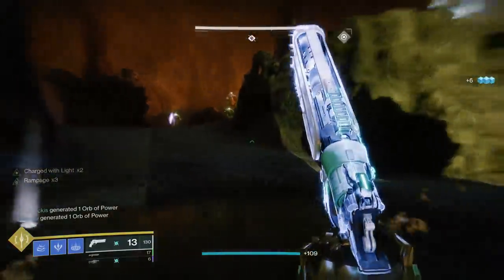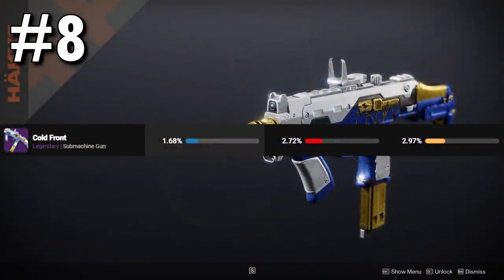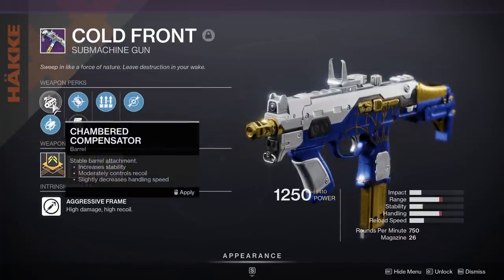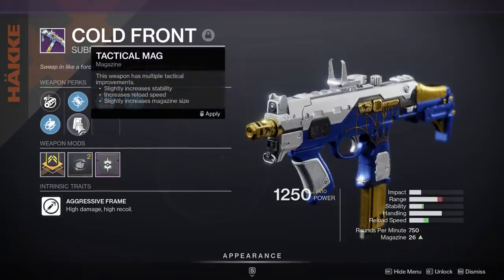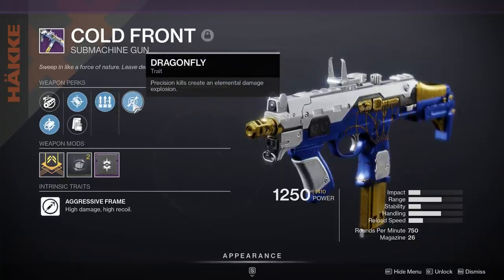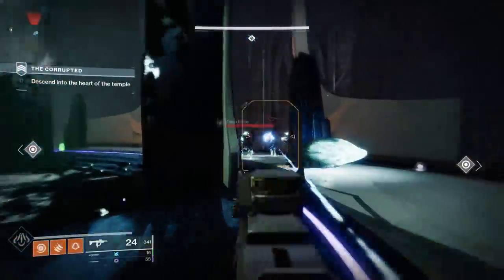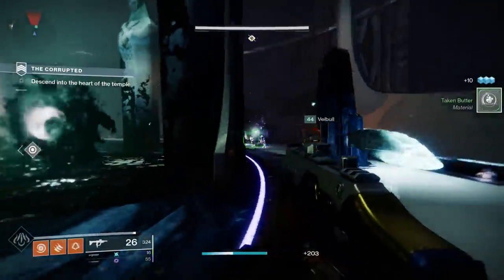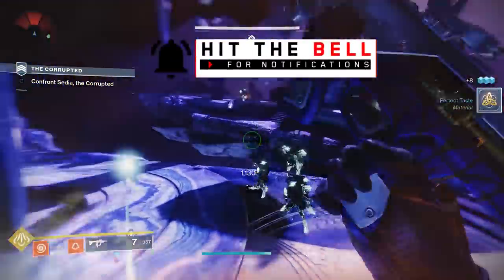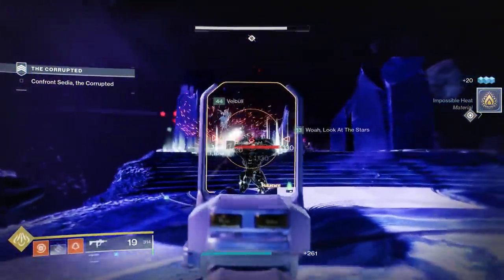At the number 8 slot, we have the Cold Front Legendary Kinetic Hand Cannon. I am somewhat surprised to see this on this list, because the Cold Front was introduced rather recently with the arrival of the Dawning. It's possible people have been using their Cold Fronts from the previous year of the Dawning, but I would say the vast majority of people are using the new one. The new one has some decent rolls, with the one standing out being the ability to get Dragonfly — this is actually the only kinetic weapon in the game that can spawn with Dragonfly. People are clearly gravitating towards that special, unique weapon and using it quite a bit.